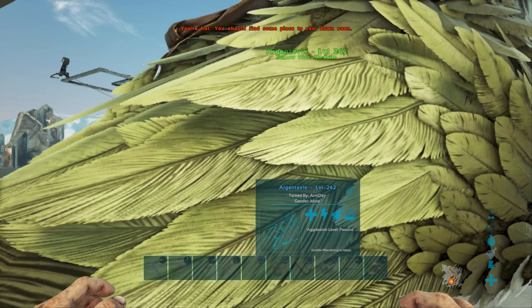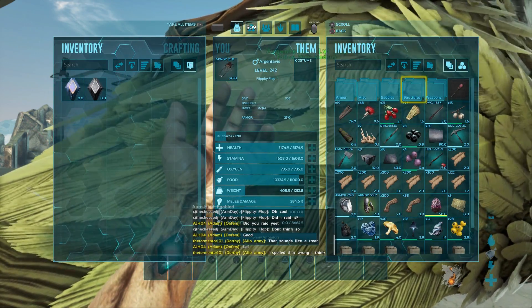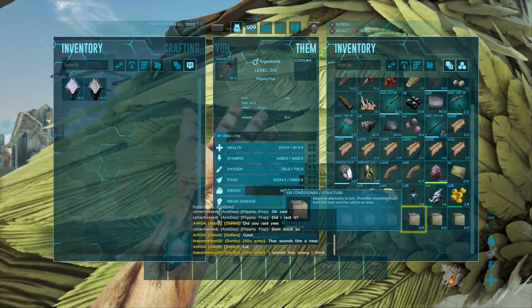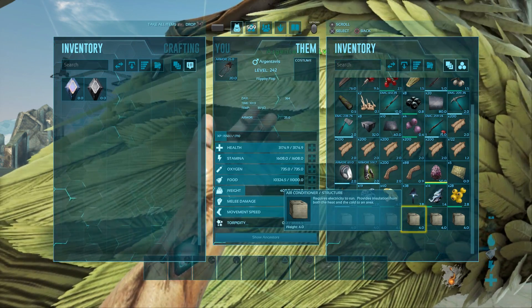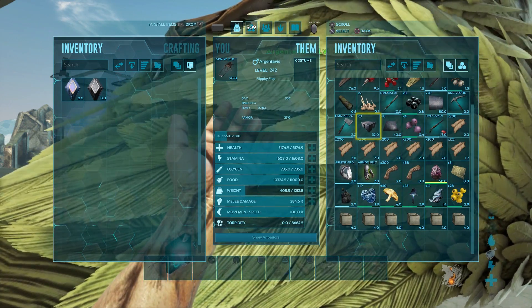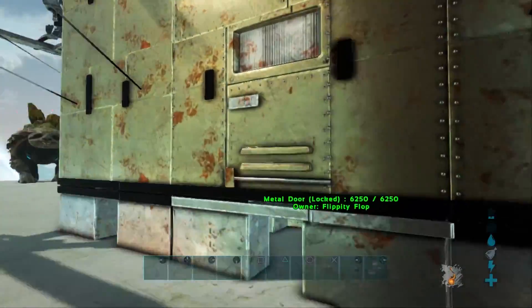Now if you guys remember correctly, last episode we didn't actually tame anything — we got some rock drake eggs. It's pretty much impossible to hatch them anywhere where it's not cold, so we're heading over to the snow biome. We're going to build a little hatching base and set up some air conditioners to get the rock drakes hatching.